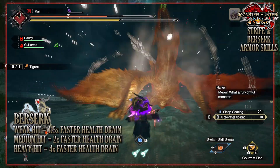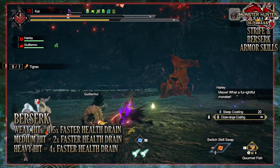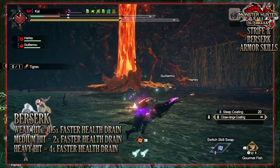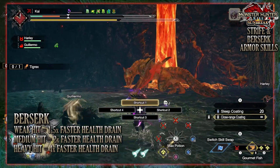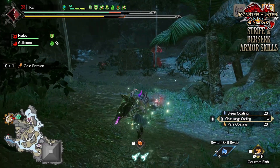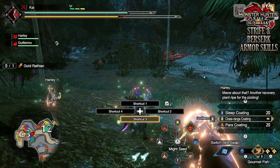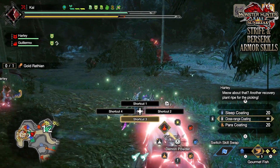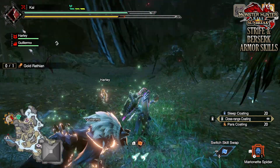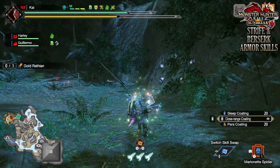By taking a light hit, it will drain 1.5 times faster; a moderate hit will cause it to decrease twice as fast; and taking a massive hit will cause it to drain 4 times as fast. Now you may be thinking, if I take a hit, won't this actually cause my health to deplete anyway? Well, not so. With Berserk, should you take a hit from a monster, you won't feel the effects of it at all, and you cannot faint so long as you have red health. Whilst you can still die whilst using this skill, taking a hit basically just increases how deadly the health drain is, rather than fainting outright.